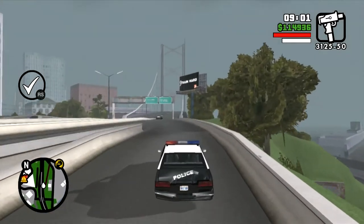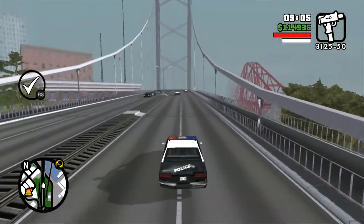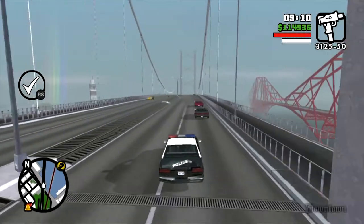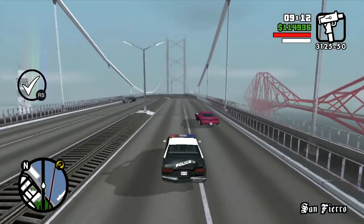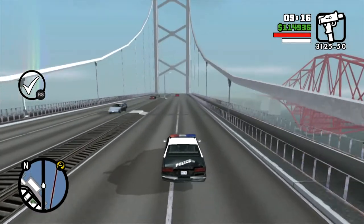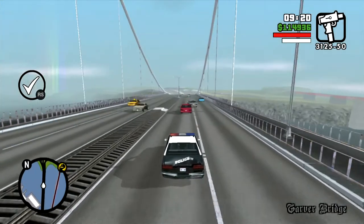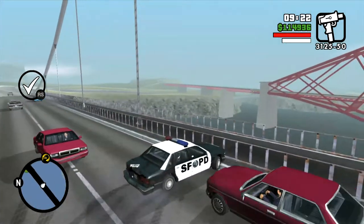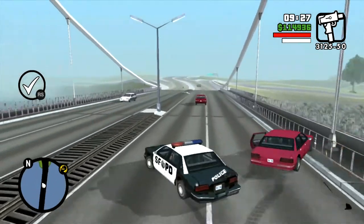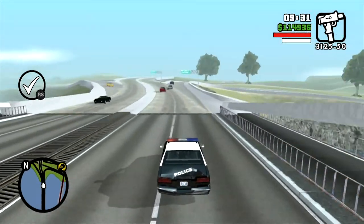There's a third goal or mission that will make weapons available at CJ's main save location — in this case, by the Four Dragons Casino in Las Venturas. These weapons are worth getting the horseshoes for, similar to the photo op I had done before.